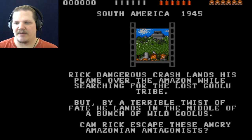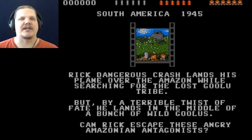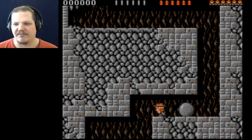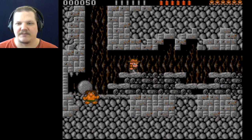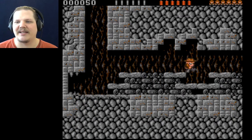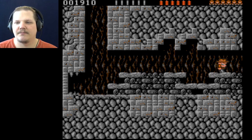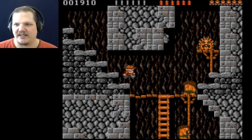Rick Dangerous: Grasslands, played over the Amazon while searching for the lost Gulu tribe. Great — 1945. I didn't remember that it was in the time of World War 2. Let's go! One of the things that I really like about this game is not only it's a really fun platforming game, but also the sound effects in the Amiga version are a lot of fun. They're really cartoony and everything. Love those sounds — such a nostalgia trip with this.